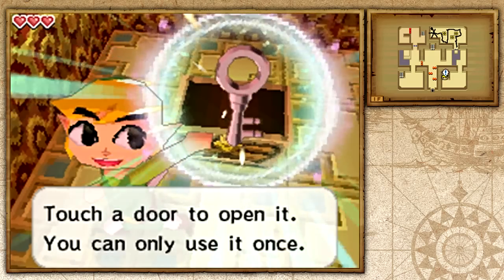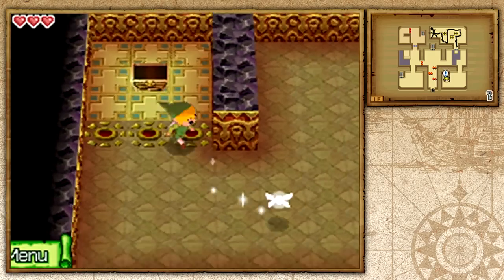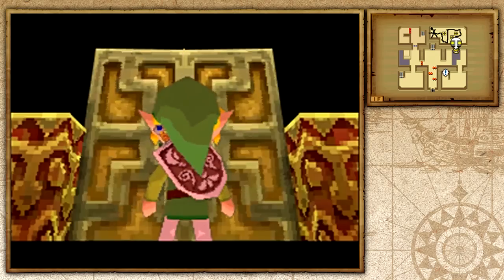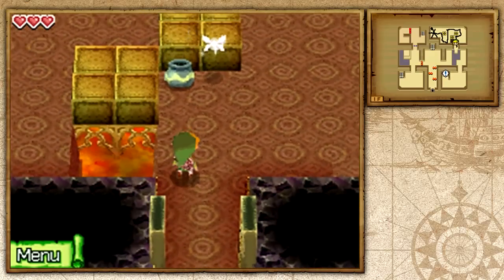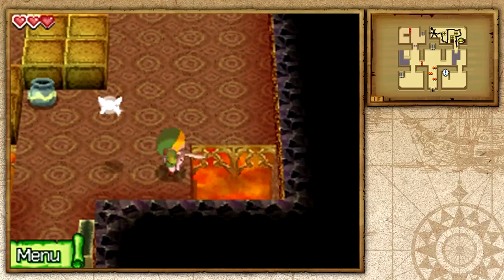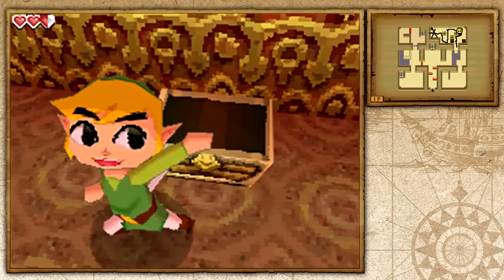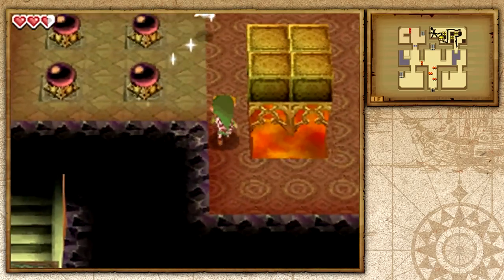I just find it cool how you can see a cool texture of a pig on the door when it shuts on you. We've got ourselves a small key, and that small key is going to open up this door. Let's put the small key into this giant keyhole, head up here, and follow the path we drew so we don't fall. We've got ourselves some rupees as well.